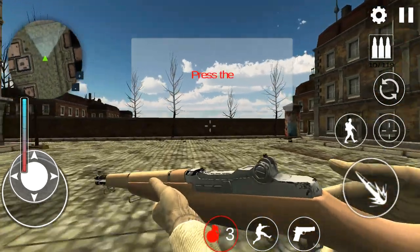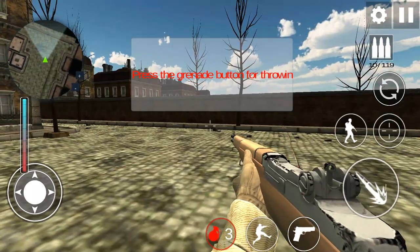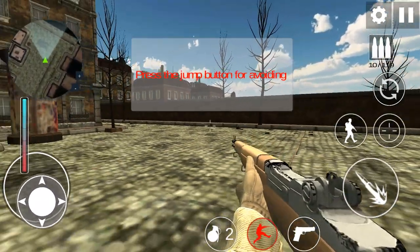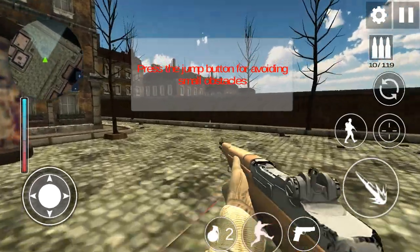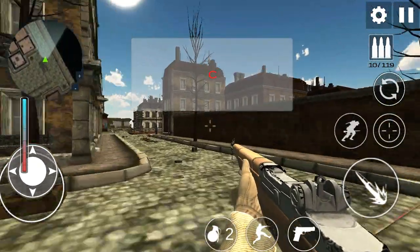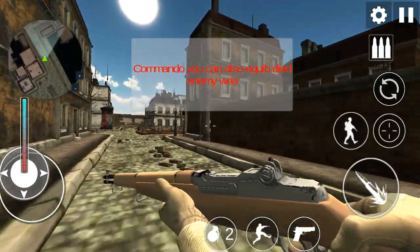Press the grenade button for throwing grenades, press the jump button for avoiding small obstacles, press the walk and run button to switch between them. Commando, you can also equip a died enemy's weapon.